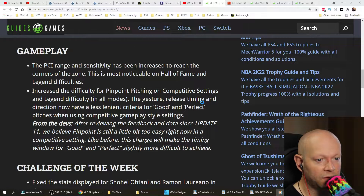Increased the difficulty for pinpoint pitching on competitive settings and Legend difficulty in all modes. The gesture, release timing, and direction now have a less lenient criteria for good and perfect pitches when using competitive gameplay style settings. From the devs: after reviewing the feedback and data since update 11, we believe pinpoint is still a little bit too easy right now in a competitive setting. Like before, this change will make the timing window for good and perfect slightly more difficult to achieve.